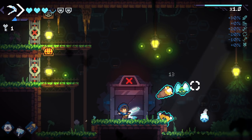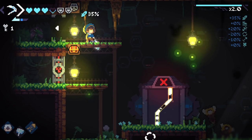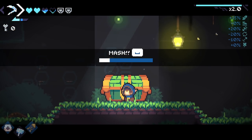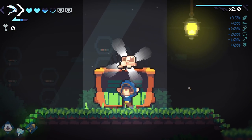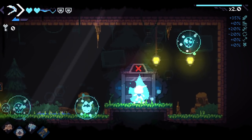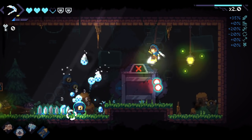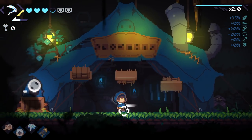We'll go to the normal second floor. We do have relics we want to upgrade - that's now my way to determine where to go. I have a key, so I'll go for the chest. On the first floor for half a heart there's no reason to break the chest. This relic: cell clump - damage of your bullets increases the longer they exist - and we also get increased range, which is a bit of a strange combination with the shotgun.